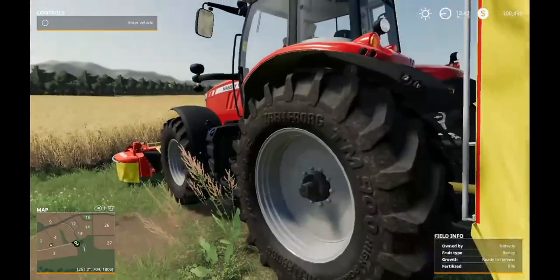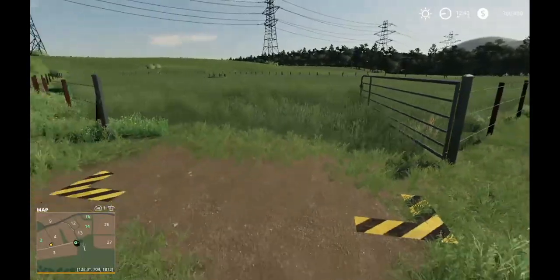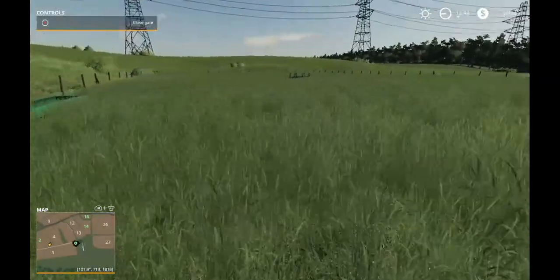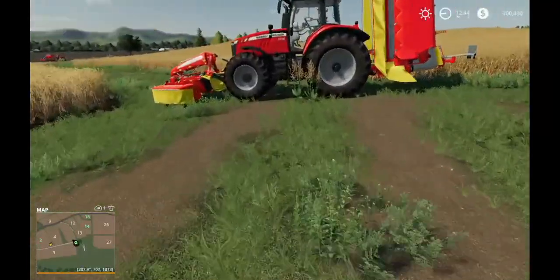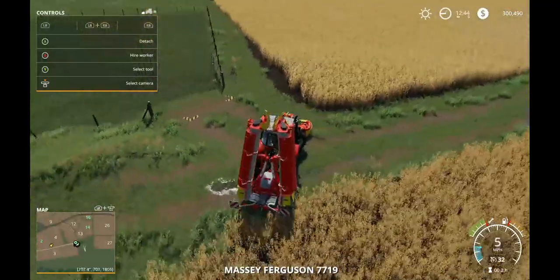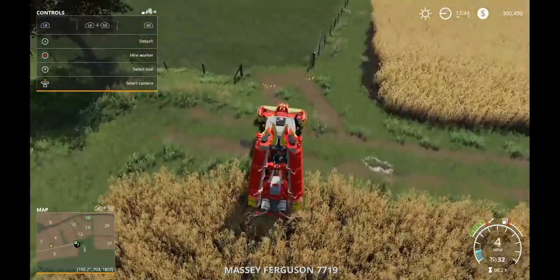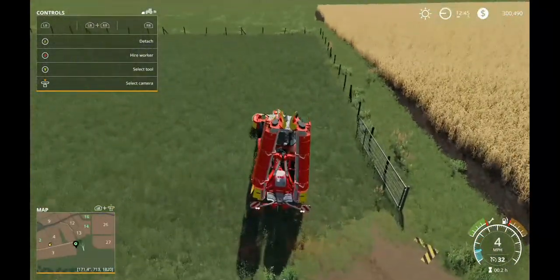All right, I did finish the first grass field. This looks like a pasture but since there's no animals right now, I'm gonna go ahead and grab the grass from it. I'll do this and then there's one more thing we gotta do.